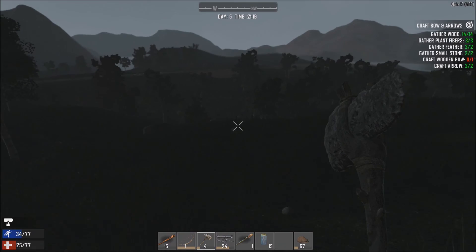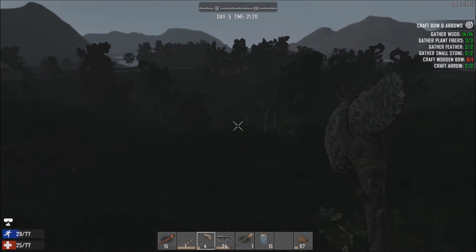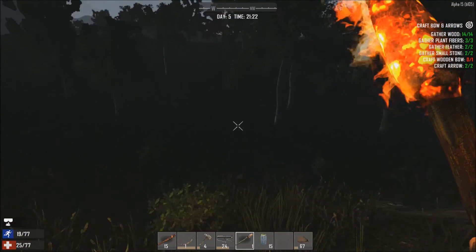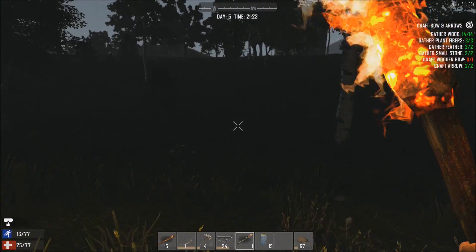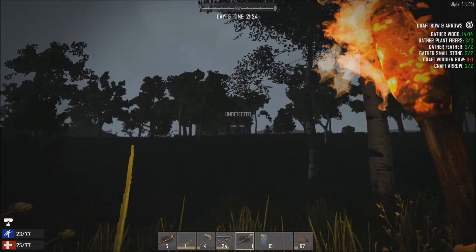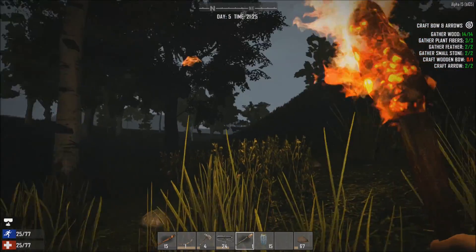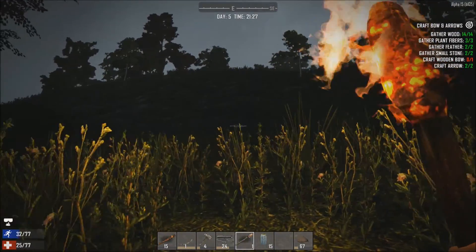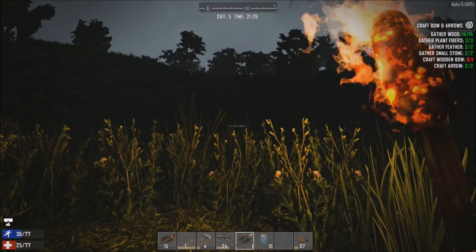Try and run, run, run, run, run. Gonna try and whip a torch out. There we go — nice and fast down the hill. Alright, we good now? I'm undetected. That is a big building — I wanna stay away from there. Well, I'm gonna have to go ahead and end it there. I hope you guys enjoyed watching, and I will see you guys next time.